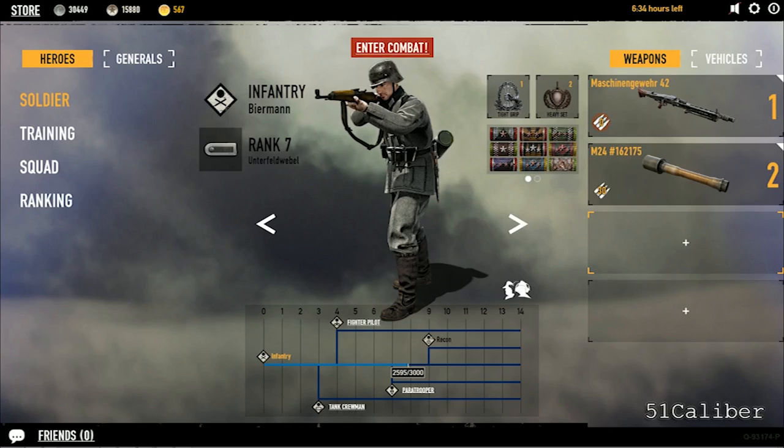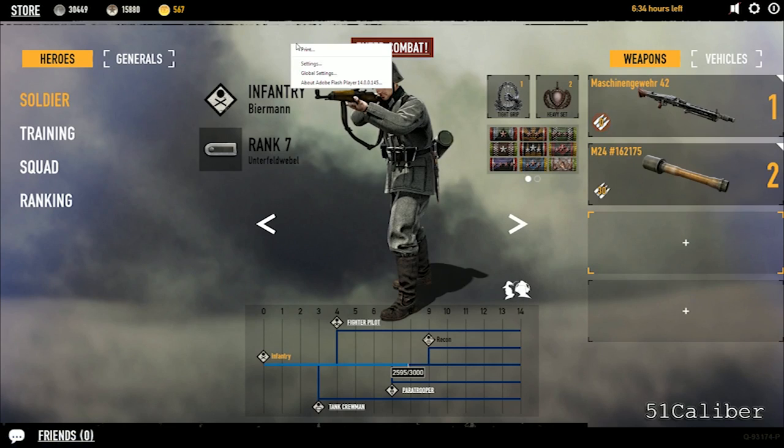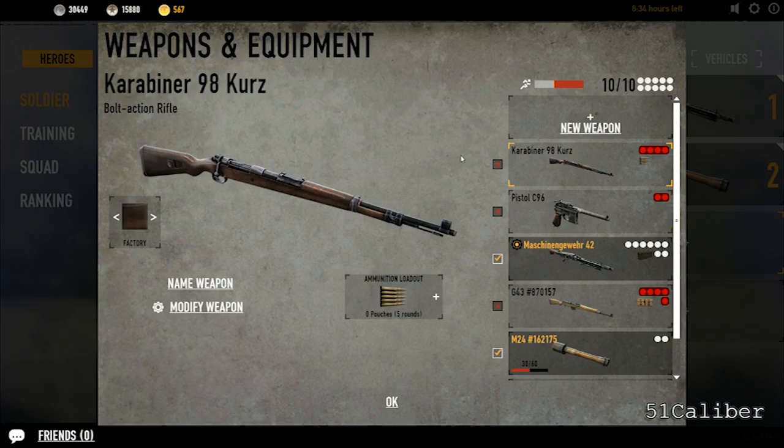Hey everybody, it's Ed DiSovio for Twin Caliber Studios and I'm in the Heroes and Journals loadout screen, which is a flash program. Today I'll be showing you where to find information on where you're going to unlock weapons in this game.